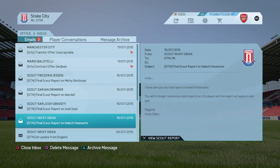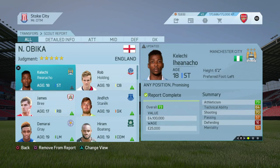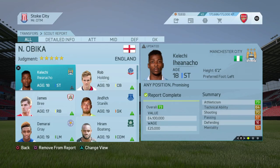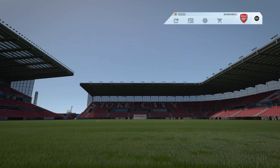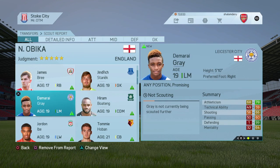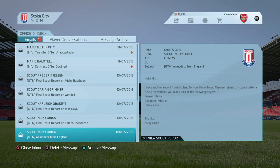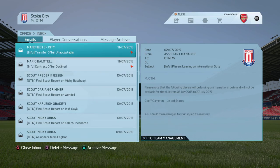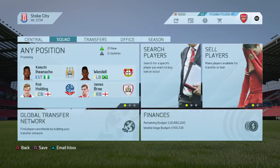Iheanacho is 76 to 73 rated but he can still upgrade and I'm very good at using him. I've seen Mario Graça as well - looks like a cheeky backup option. Let me just go through all this and leave the emails there.